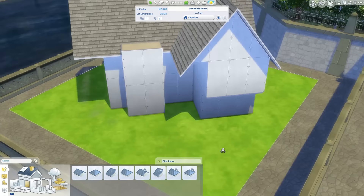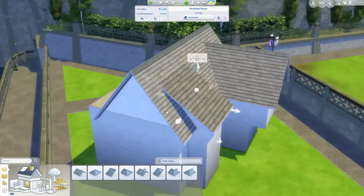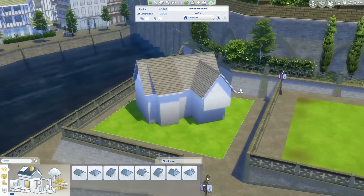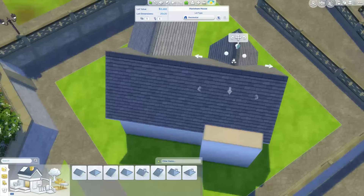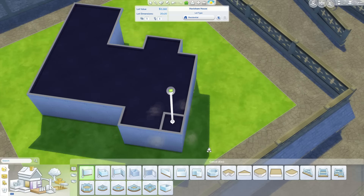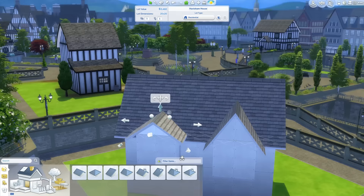So I thought it kind of made sense to angle it toward where the entrance is and have the whole house on a diagonal. I did a lot of messing around with the walls to make it fit properly on the lot, and I had to be careful not to spend too much money. Although it does end up being quite spacious — it has three bedrooms and technically one and a half bathrooms: a half bathroom downstairs and a full bathroom upstairs. There's also a very large master bedroom.